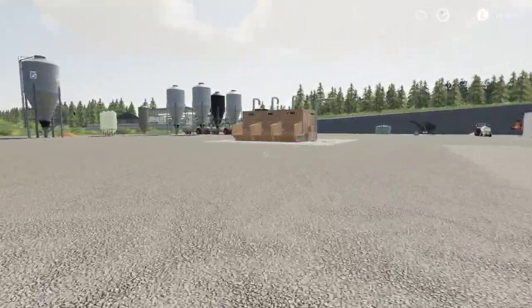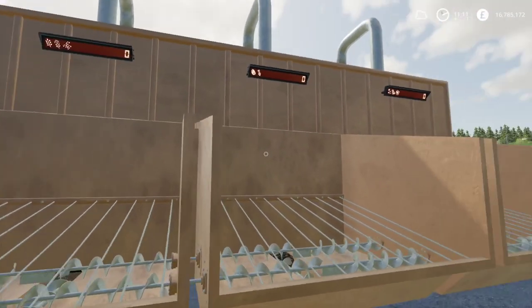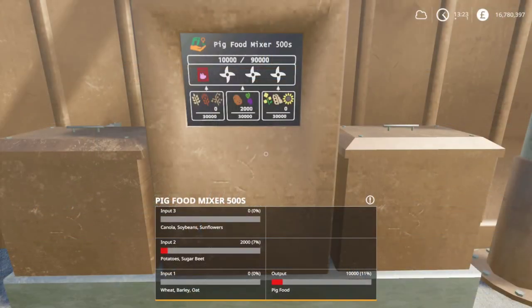There is also a standard mixer option in the Agres mod. I tested it with 4,000 liters of barley (cheapest grain), 4,000 liters of sugar beets (cheapest root crop), and 4,000 liters of canola (cheapest of sunflower, soybeans, and canola). It took all 4,000 liters of canola, all 4,000 liters of barley, but only 2,000 liters of the sugar beets, and made 10,000 liters of pig food. It's essentially a one-to-one ratio, but it uses the canola/soy/sunflower and wheat/barley/oat categories twice as much as the potato/sugar beet category.